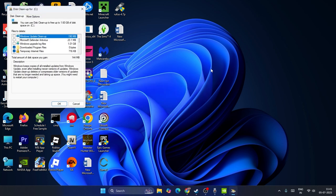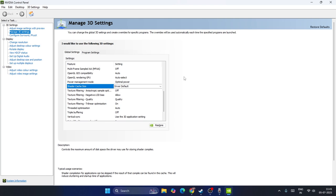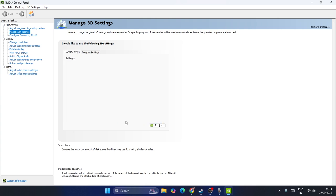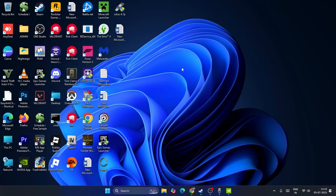If the trouble persists, go back to the Nvidia Control Panel and find the Shader Cache Size option. Drop it down and set it to either 100 GB or Unlimited — either option should work. You can also set it to 400 GB which is fine. Once you set this, check the game again.